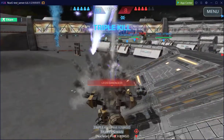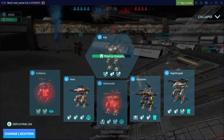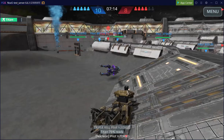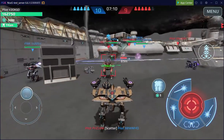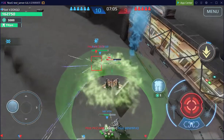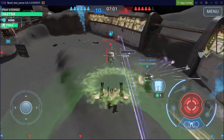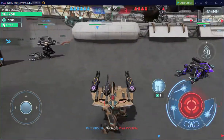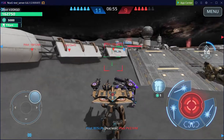Got him — triple kill! All right, now let's try the Magnetar. Here we have the Nightingale with two Pulsars and a Magnetar. Going into flight, suppress and lock down again.